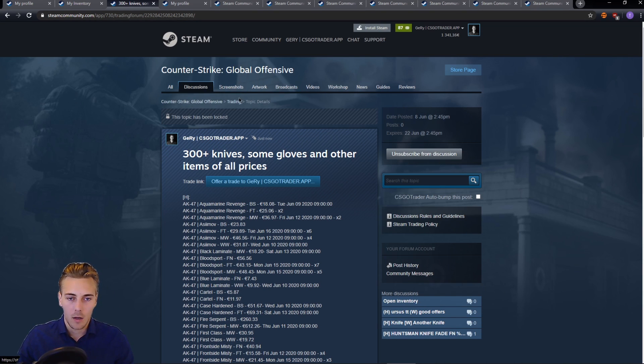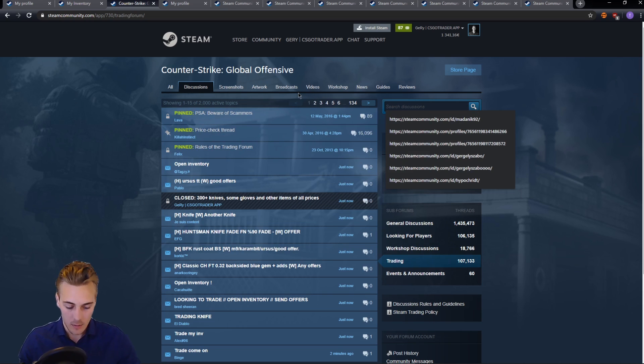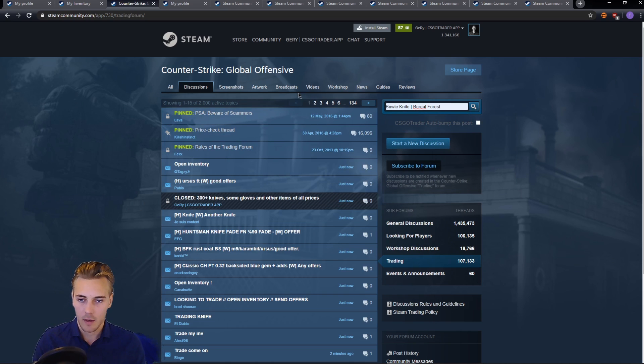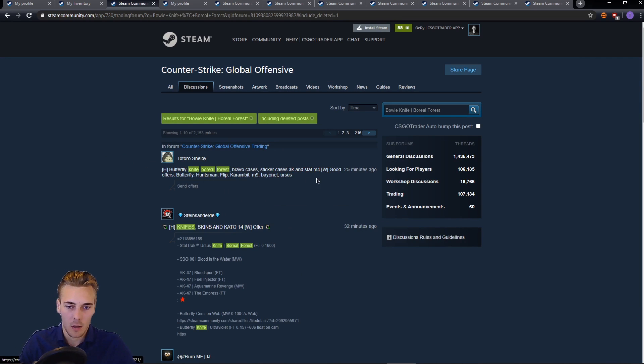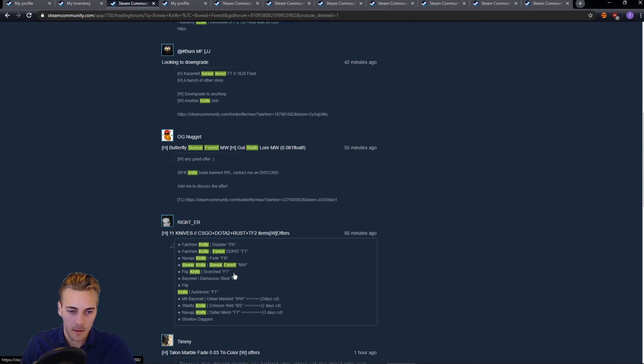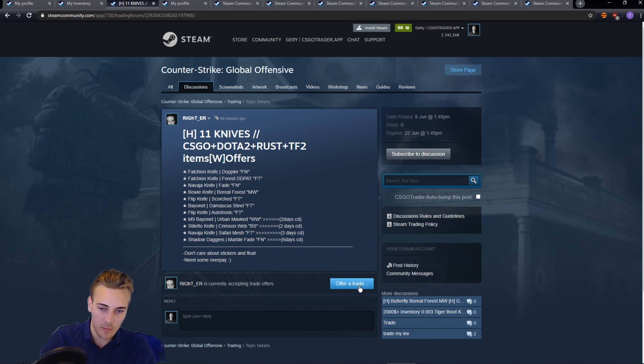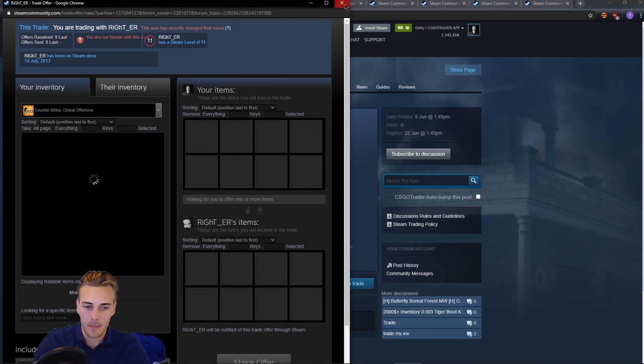So far I showed you how to post a trade on the trading forum and how to generate a list of items. If you're looking for something specific, you can just enter it in the search. Let's say Bowie Knife Boreal Forest — it should return some results. The search is not perfect, but here it is: someone posted 56 minutes ago that they have 11 knives, and one of those is the Bowie Knife Boreal Forest. You can click on that, contact the person, and send them an offer. If you include your trade link, it will automatically add a nice button to offer a trade.